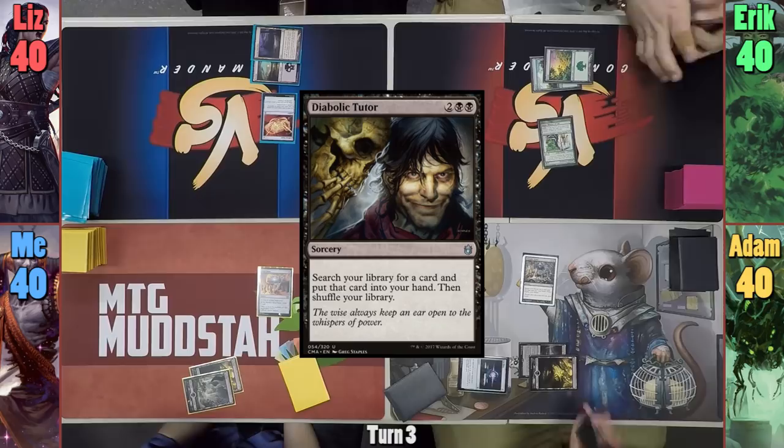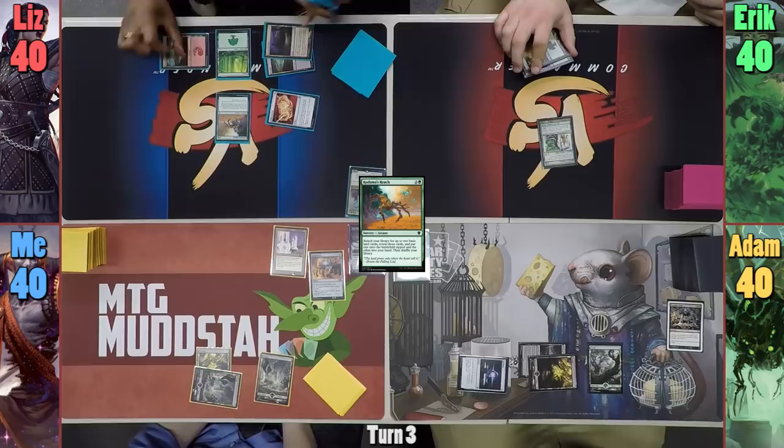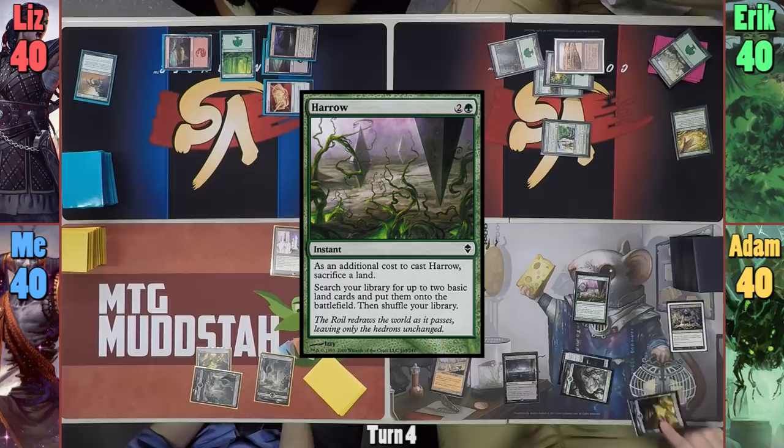Adam casts Diabolic Tutor to tutor for a Forest, which he puts onto the field, and passes to me. I play a Swamp and cast Ivory Tower. Liz casts Kodama's Reach in her main phase, grabbing a Forest and a Mountain, with the Forest coming into play as her land for turn, and passes to Eric. Eric taps his Gardener to play a Strip Mine, then casts Cultivate, and passes to Adam.